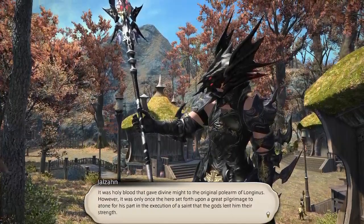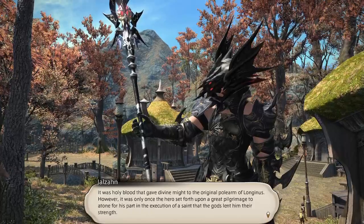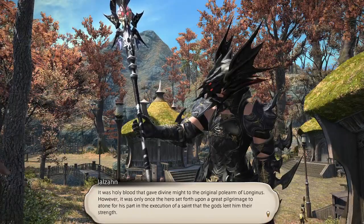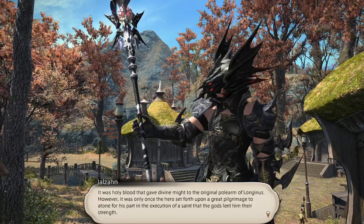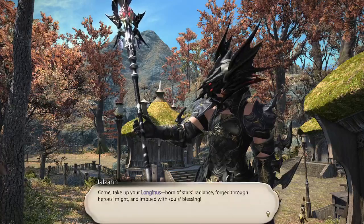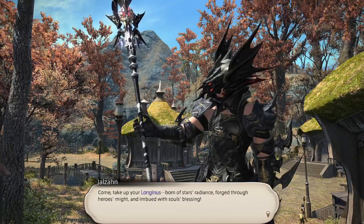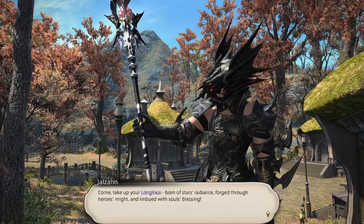It was holy blood that gave divine might to the original polearm of Lunginus. However, only once the hero set forth upon a great pilgrimage to atone for his part in the execution of a saint did the gods lend him their strength. Come, take up your Lunginus — born of stars, radius forged through hero's might, and imbued with a soul's blessing.